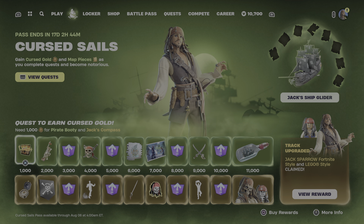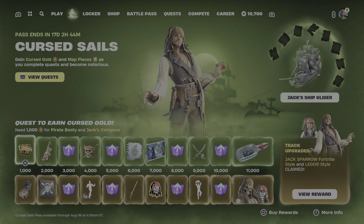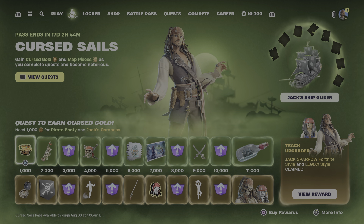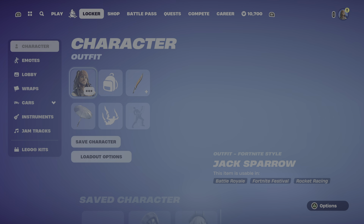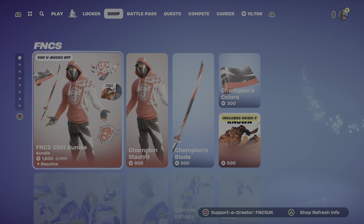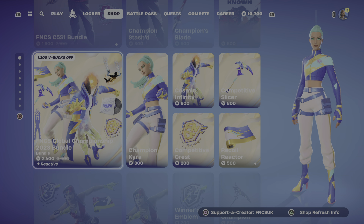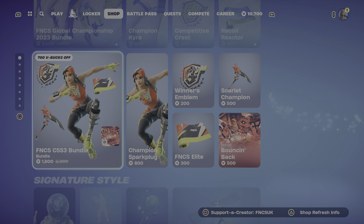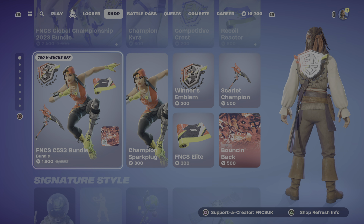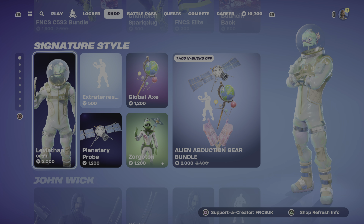There we've got a banner icon - that'd be cool. Level up quest pack, Sparrow's one. Level up, quite level up. There we've got Jack Sparrow's sword - every captain needs their cutlass. Power - it's green - express yourself in battlefield. Level up.